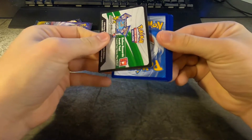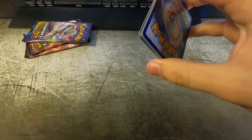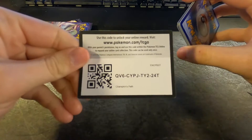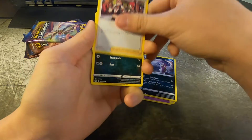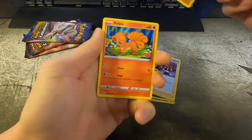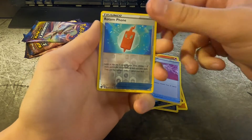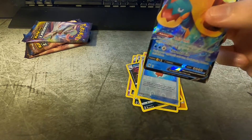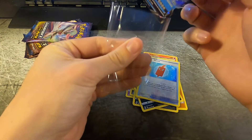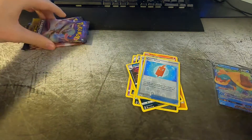Oh, I leaked. I probably should show you all the code card — there you go. First off we have our water energy, Hatrim, Malamar, Team Yell Grunt, Scraggy, Voltix, Galarian Lanoon, Full Heal, Rotom Phone, reverse foil, and a Dreadnought V. Starting off pretty solid with our first pack.